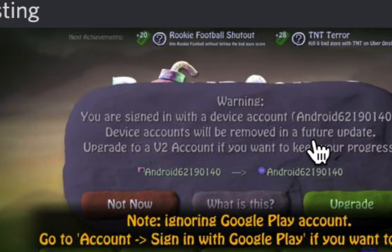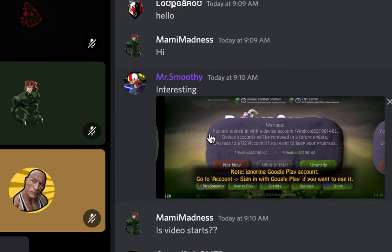This is a new thing — this little window, this screen here. When you sign in with a device account — a device account is just specific to your phone or PC or whatever — it gives you this prompt to tell you that you should update your account to a V2 account.